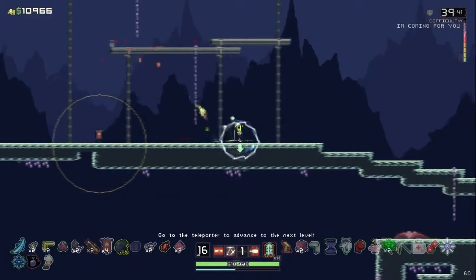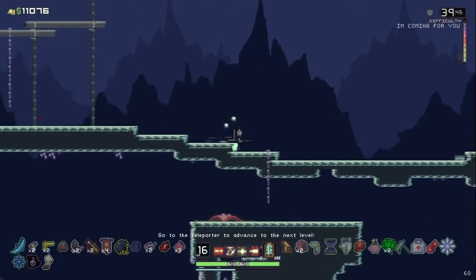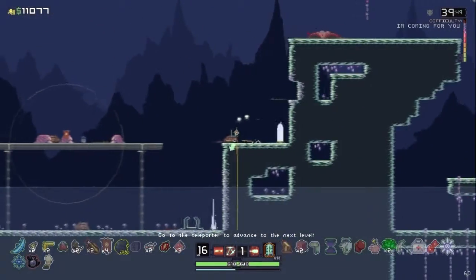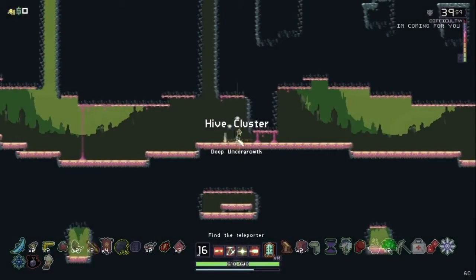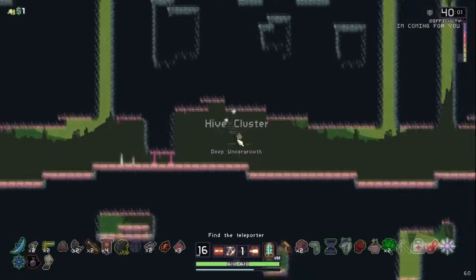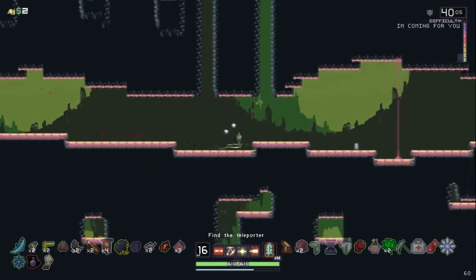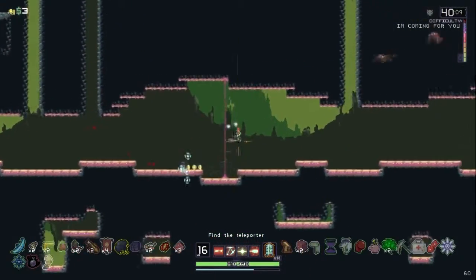There we go — there's nothing left on the map for me to squander, so might as well trade all this gold into XP. I've achieved something today — I've gotten the character. As you can see my XP bar is not even going up because I'm just that high. I'm just finding the teleporter — I'm not being in this place for 'I'm coming for you' difficulty because this place is hell.